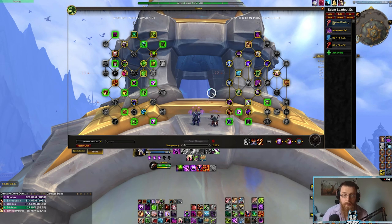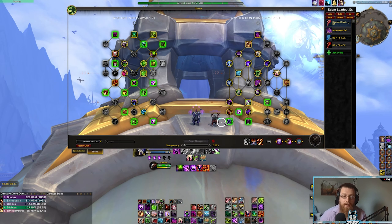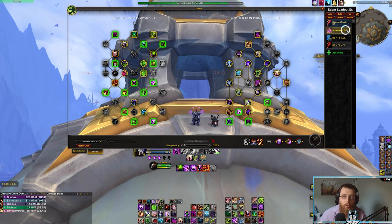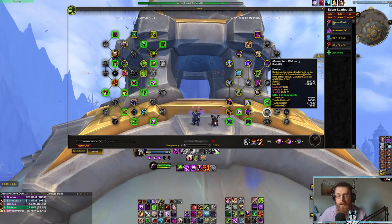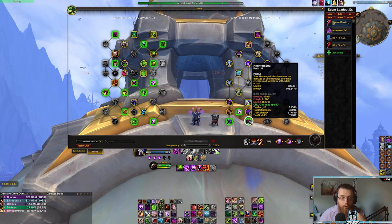First off we'll start with single target. Affliction Warlocks have two choices for their single target build: you have the Dread Touch and Haunted Soul build as you can see on screen, or you have the Malevolent Visionary version of Dark Glare. The choice comes down to whether you have the class trinket and whether you want something more cooldown-reliant in your two minutes, utilizing Dark Glare with Spells of Niltharian trinkets as well as Collar Dominance — or you can play the Haunted Soul build for more consistent throughput damage.